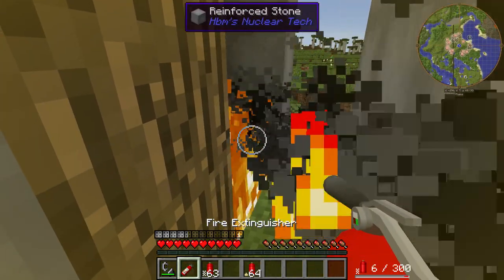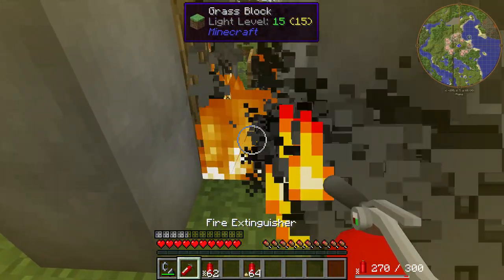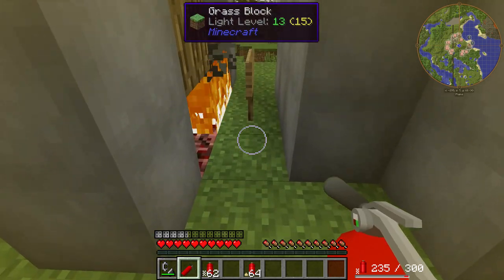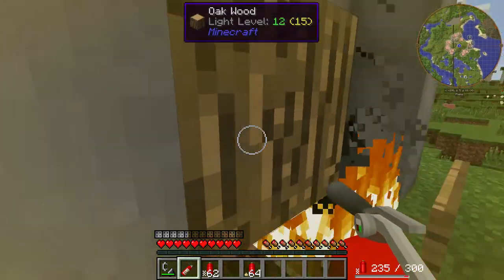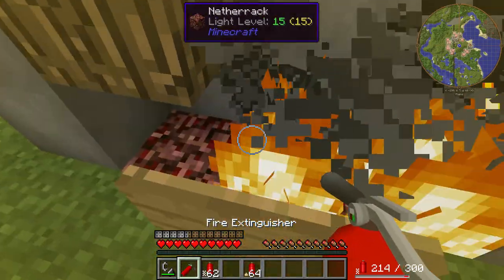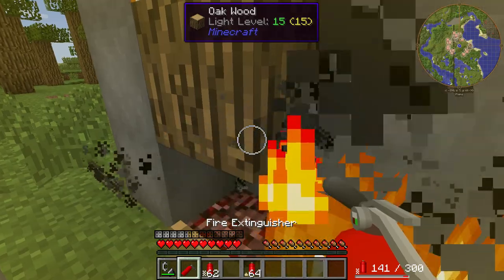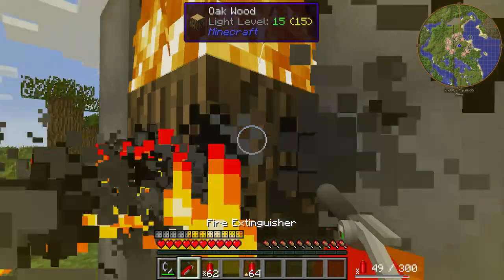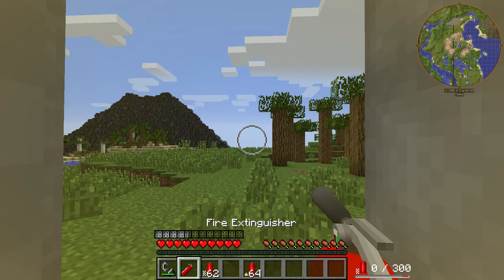I don't see any foam either — where's the foam? Oh god, I'm on fire now. This is why you need protective equipment. It did put me out, I have to give it that. It didn't work for this part, but it did put this out — like the actual wood block fire out. Oh, it's on fire again. Stop burning.